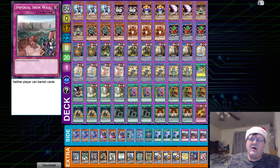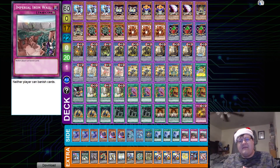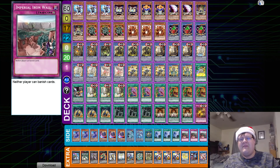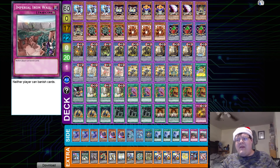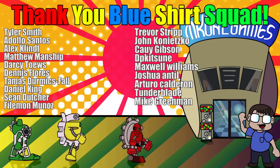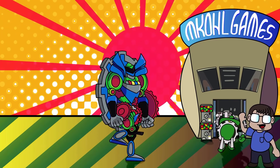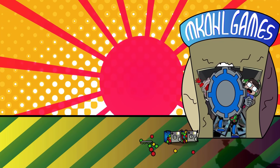Then we have triple Twin Twister and triple copies of Imperial Iron Wall, wrapping up the 11th Day of Christmas — so beautiful. If you guys want to get into today's contest, all you gotta do down below is comment, like the video, and make sure you're subscribed to the channel. It's easy as pie. Have a happy holidays — we're almost home free. Thank you to patrons for helping support the channel. For those of you that like Cardfight Vanguard, VanCole40 is here for all your content needs, and for those asking if I sell cards, mkohlgames.com for all your trading card game needs. Check the description for more info — thanks for watching!